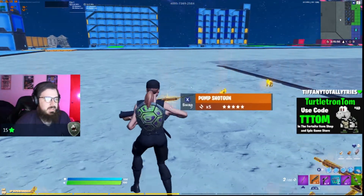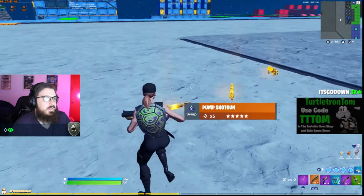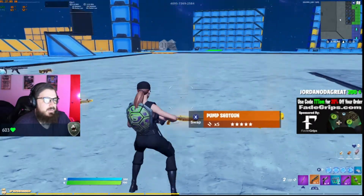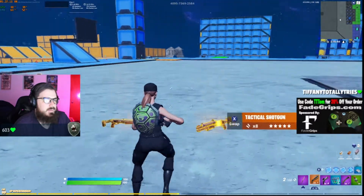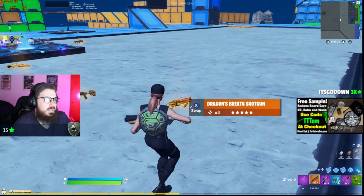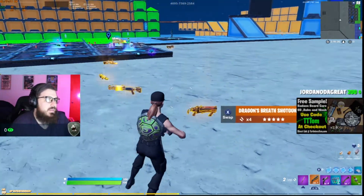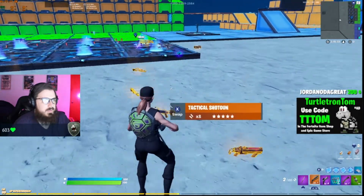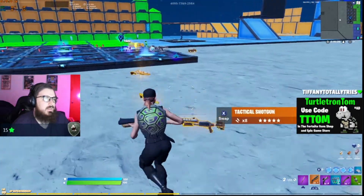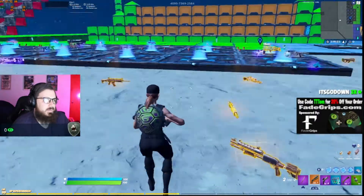So if you've got that timing down, it's probably the one to go with. But if you don't, the lever action is probably the second best bet — it shoots pretty fast, not as fast as the tack though. Third is the tack, obviously. And then last, in my opinion, is the dragon's breath — just too long to load, doesn't do enough damage, and it's too hard to consistently hit 200 headshot. I would avoid it unless you have a P90 after it or something like that.